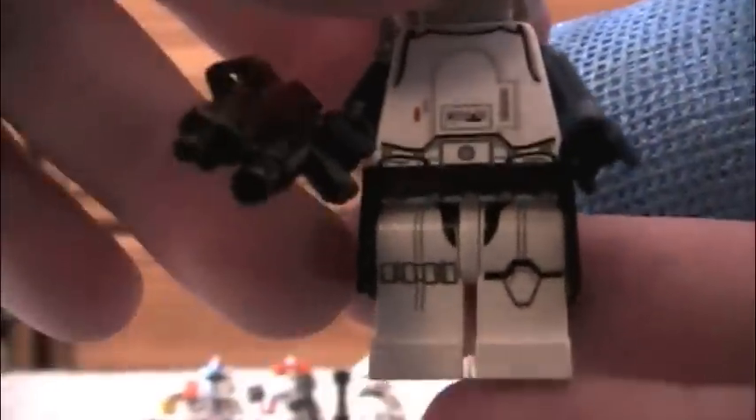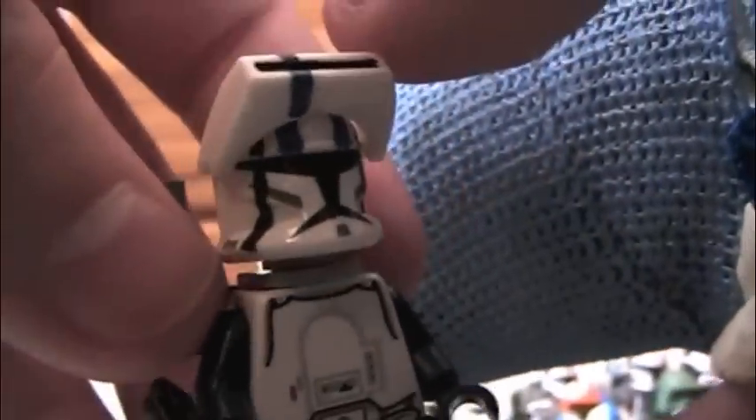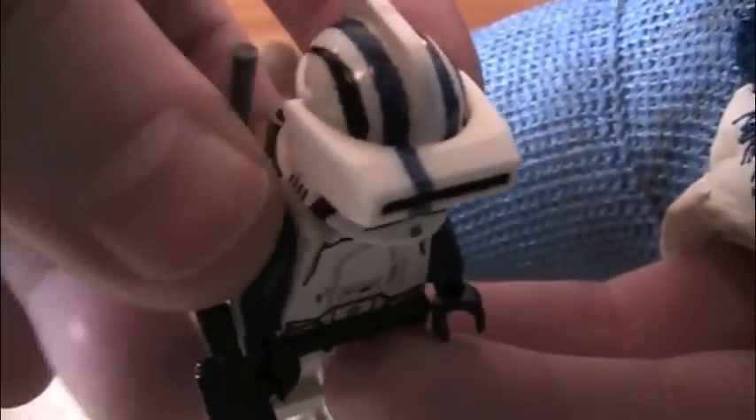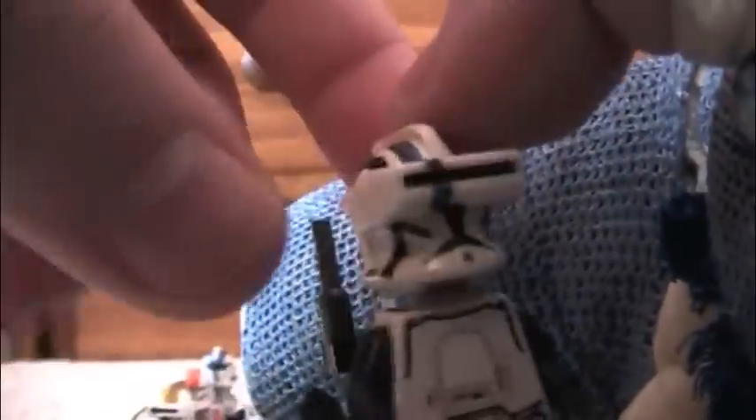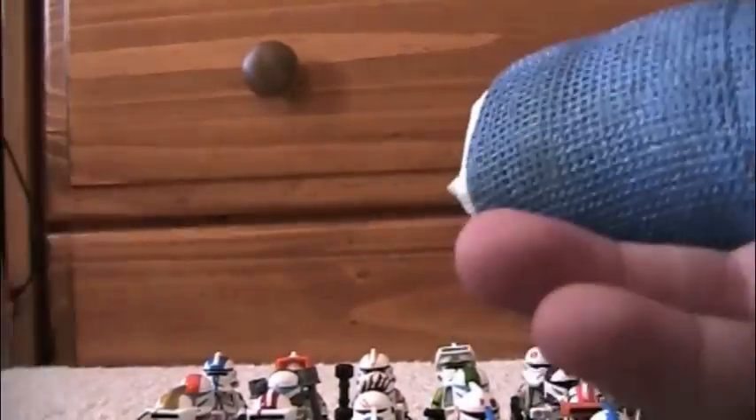Three more. Next is this random elite trooper. He's got a Brick Arms G36 with grenade launcher, one of the old stormtrooper legs that only came in one of the Imperial shuttle sets. The paint job's not that great because I painted him with my cast on — it was hard. He's kind of inspired by a trooper that Justin Pine made on Flickr. He's got macros and a custom backpack, plus a modified kneescope. Pretty cool overall.